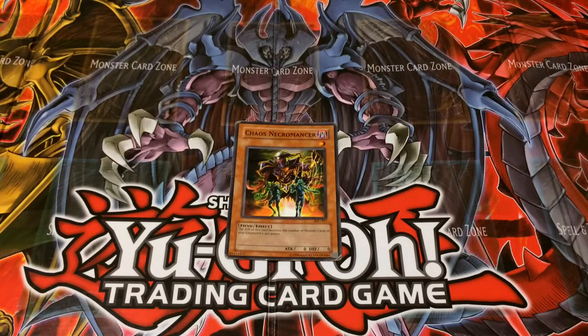In this video I'll be explaining Chaos Necromancer. His attribute is dark, it's a level 1 monster. It's a fiend effect monster, attack 0, and defense 0.